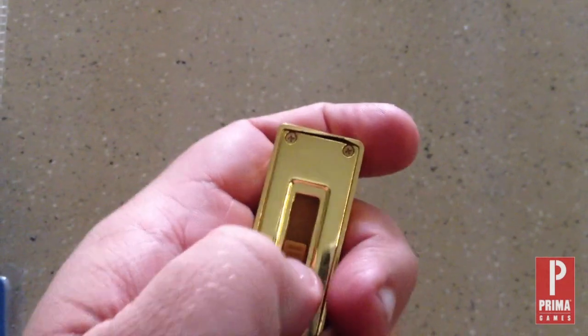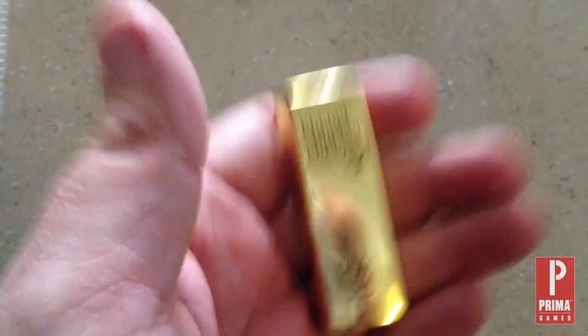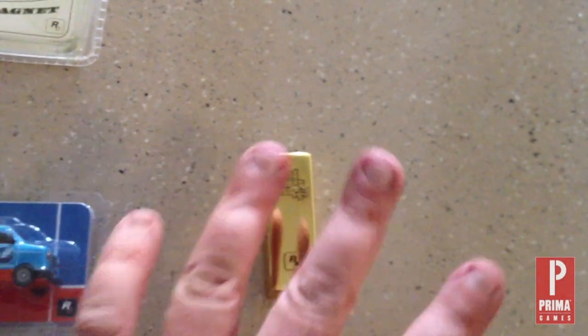This is a Grand Theft Auto USB gold bar. As you can see, you can just slide it open, download media, trailers and stuff like that. But it's heavy — it actually feels like a real gold bar. I mean, good gold quality, you know what I mean?